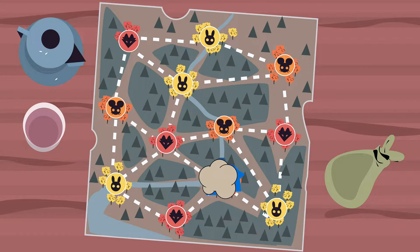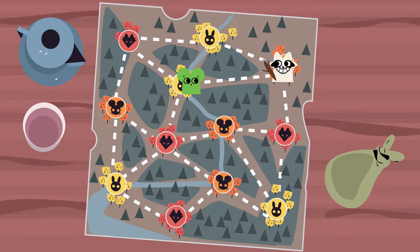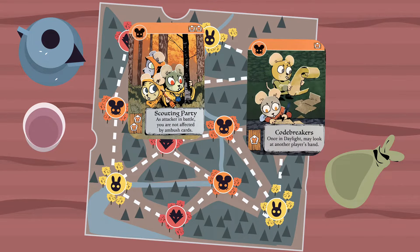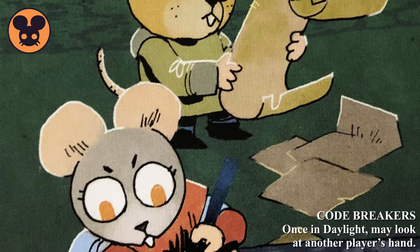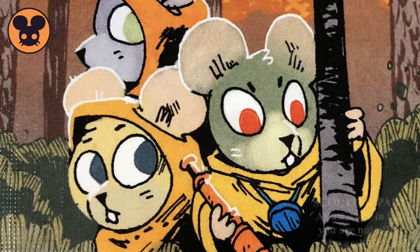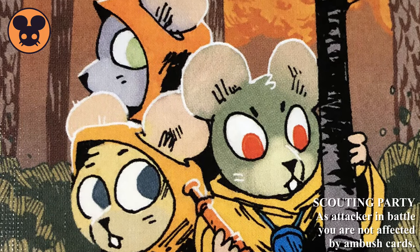If you are finding that you have to enter combat more and more in order to stop your opponents from winning, I advise banding up your best mouse scouting party in Code Breakers. Crafting these cards will protect you from ambushes, which are going to be your biggest fear when entering combat, as ambushes void your Guerilla Warfare bonus.